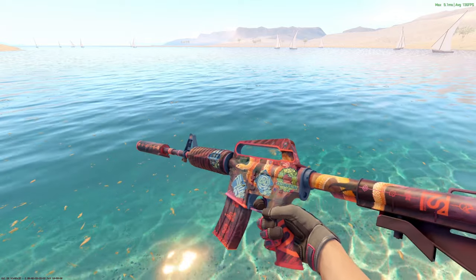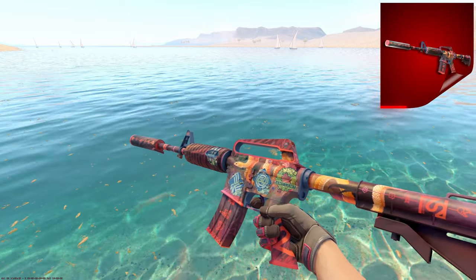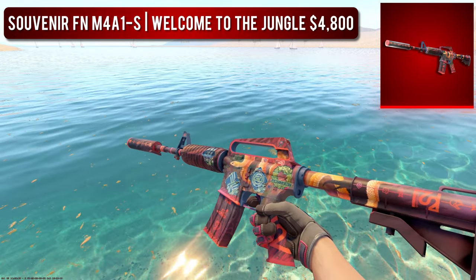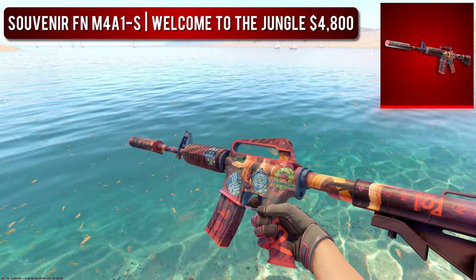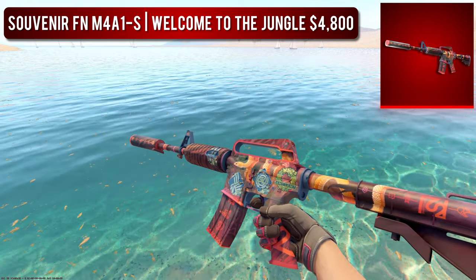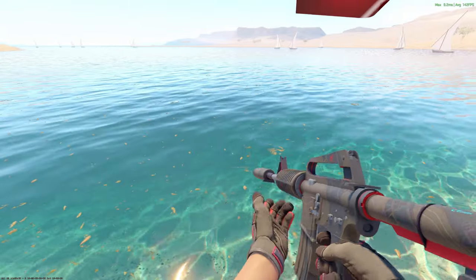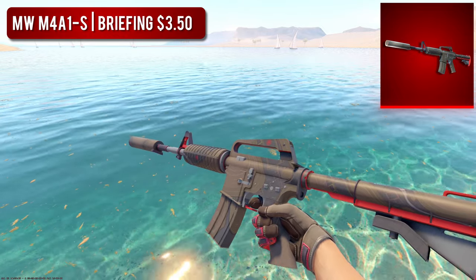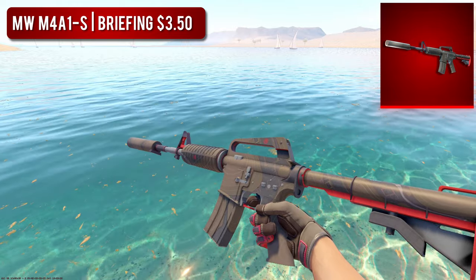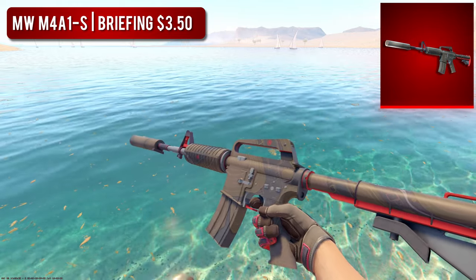Next up, we have the M4A1-S. This is where we start shedding out big bucks. For the high-tier option, I went with the Souvenir Factory New M4A1-S Welcome to the Jungle, worth just shy of $5,000. Don't get me wrong, it is an amazing looking skin, but with those souvenir stickers on it, you can't even see the artwork — there's really no point in paying that much money. So for a cheaper option, I went with the Minimal Wear Briefing. Like a couple of other skins on this list, it's more of a low-key skin with less red, but the red accents make the color pop a lot more. I personally think the Briefing looks better than the other budget red options.